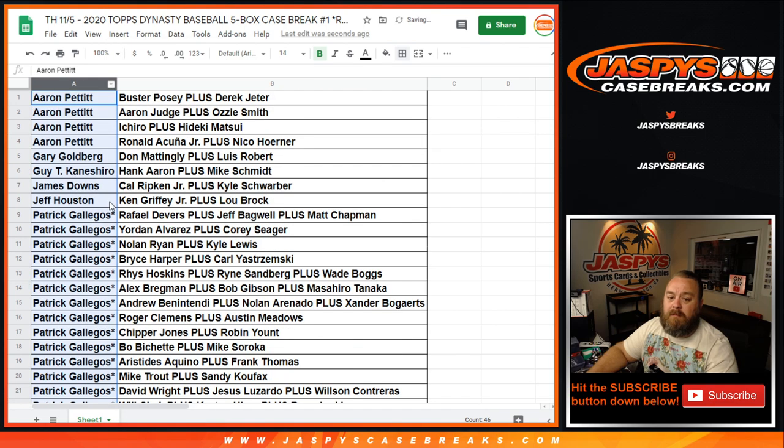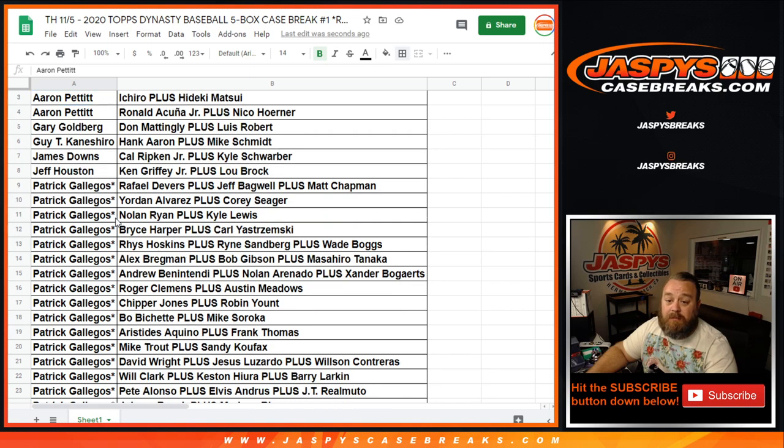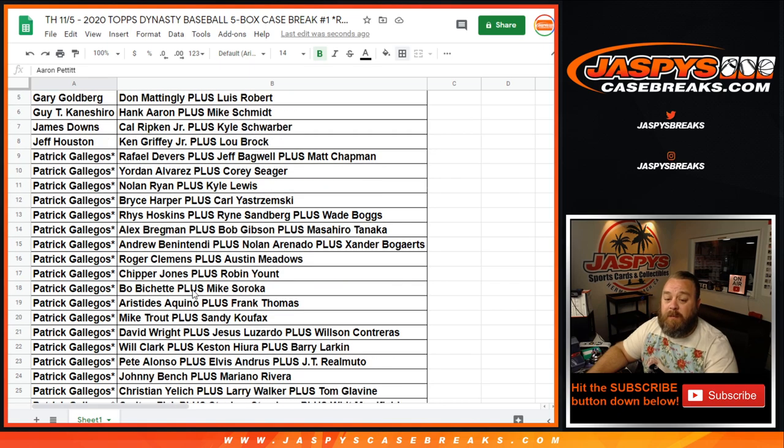Sorting by customer name: Aaron Pettit here with Buster Posey, Derek Jeter, Aaron Judge, Ozzie Smith, Ichiro, plus Hideki Matsui, and Ronald Acuna Jr. and Nico Horner. Gary Goldberg with the Don Mattingly and Luis Robert spot — not bad for one spot. Guy Kaneshiro with Hank Aaron and Mike Schmidt. James Downs with Cal Ripken Jr. and Kyle Schwarber. Jeff Houston with Ken Griffey Jr. and Lou Brock. Tony, you've got everything else, even the non-listed and cut autos spots.